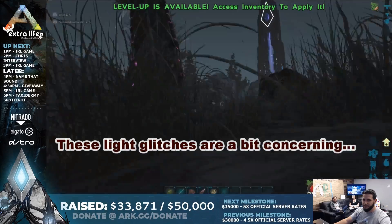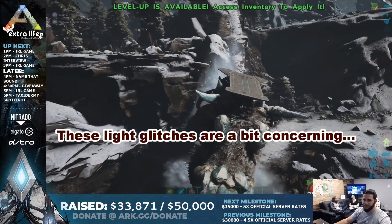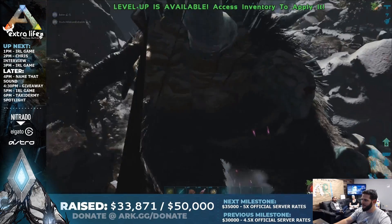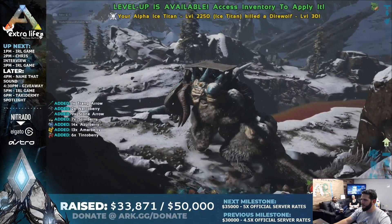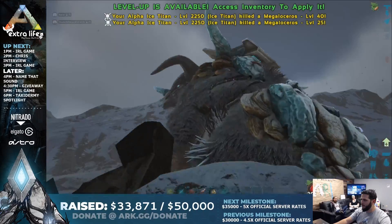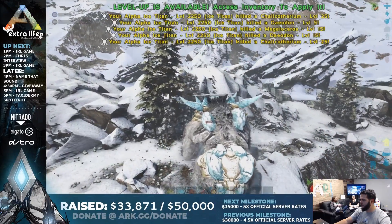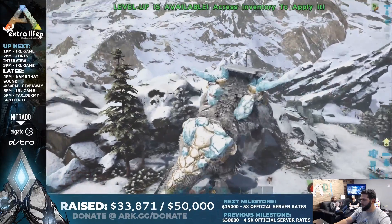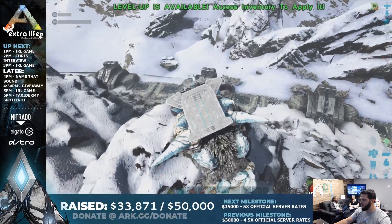Chris says: 'Only one of each type of Titan is allowed on any given map at a time. So on Extinction, Zane here has summoned and tamed the Titan — that means in order for somebody else to summon and fight or tame the Titan, they'll have to wait for his to expire, or on PvP, go and take his out in order to do that. And it creates, with the three different Titans, a little bit of a rock-paper-scissors kind of gameplay.'